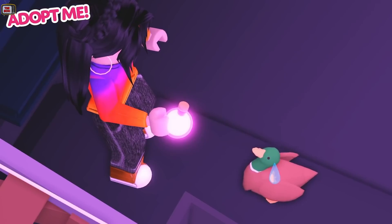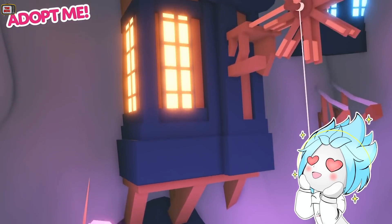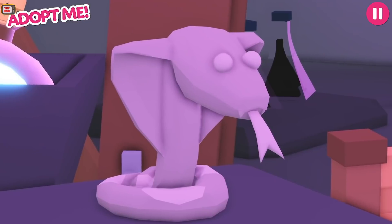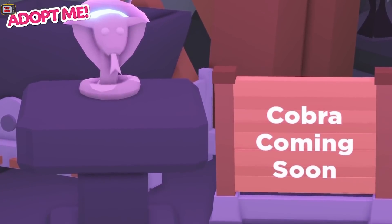Here we can see the small sip potion being fed to the drake. This place looks amazing. There's an extreme close up of the pet cobra — its head is absolutely massive in comparison to its body, but I do really like the design. And what's that in the background? We have a big brew potion on the left and the anti-gravity potion on the right. That's the end of the video regarding the sky castle.